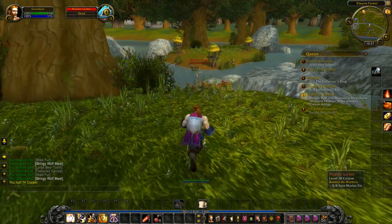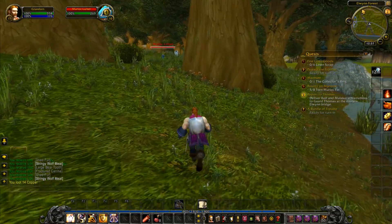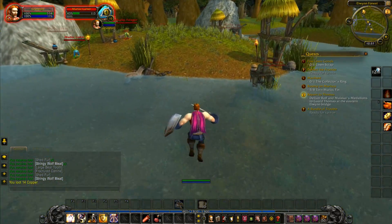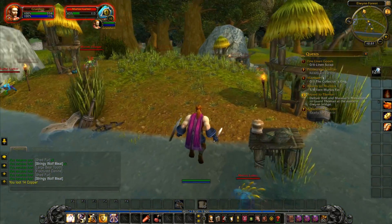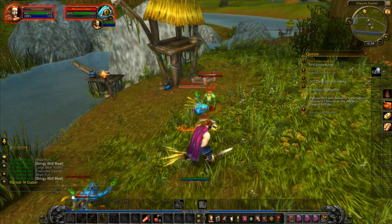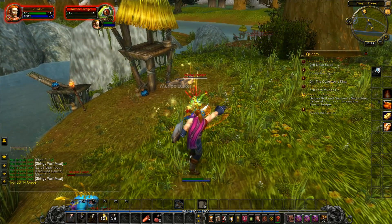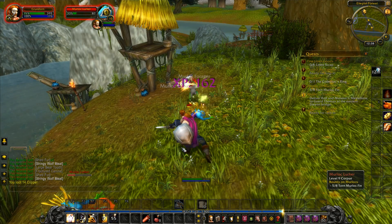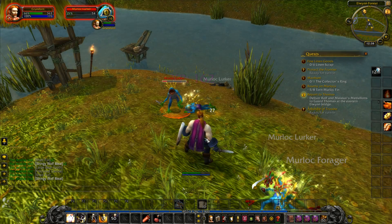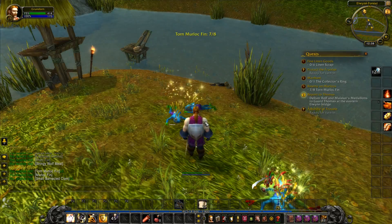The torn fins don't drop very well — there's a poor drop rate which is slightly frustrating. Murlocs have a very high aggro range, so you can normally aggro a load from a long distance and they'll just keep following you and never stop — which is really good, it's what we want. That's the joy of being a protection paladin: it just keeps going and going. I took four of them on — I mean even more than last time.